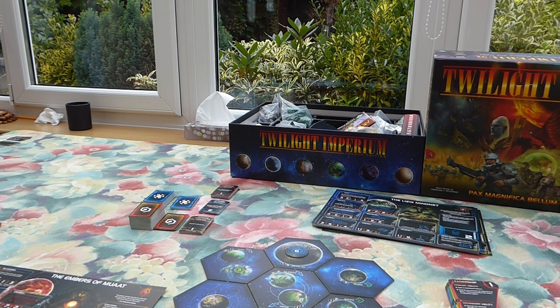Being able to protect your War Sun while it's out and about is huge. This lessens your reliance on having to build space docks as you move out, because you can just reinforce your War Sun. It is costly — you have to spend a token from strategy, and this is a race that struggles with getting strategy tokens. But Star Forge is powerful. I've won games just by stalling — in those two come-from-nowhere victories, I stalled for two turns with Star Forge, and when the coast was clear I moved in and mopped up.